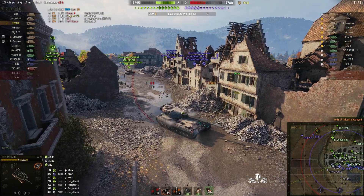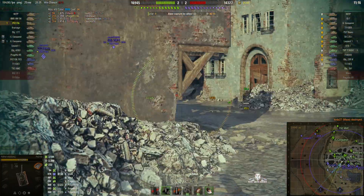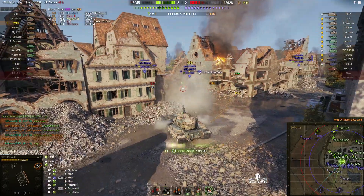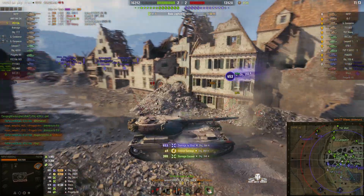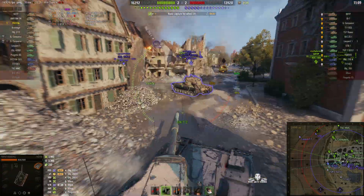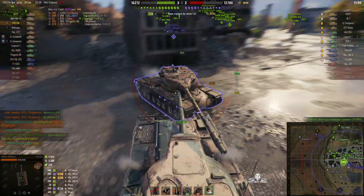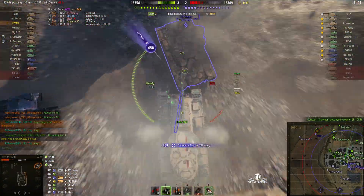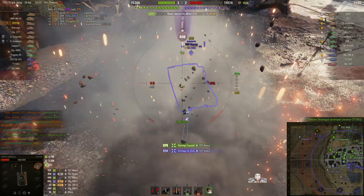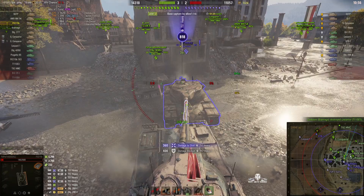That's the first kill for Filipparino. Waiting for the reload to go back in. A Bobject comes along — puts one into him from 499, tracks him, but takes a round for 653. The T57 Heavy wants a piece, and from that exchange he got the Steel Wall. He's being bullied by the T57 Heavy but puts a round into him. The Object 430U comes back to the rescue.